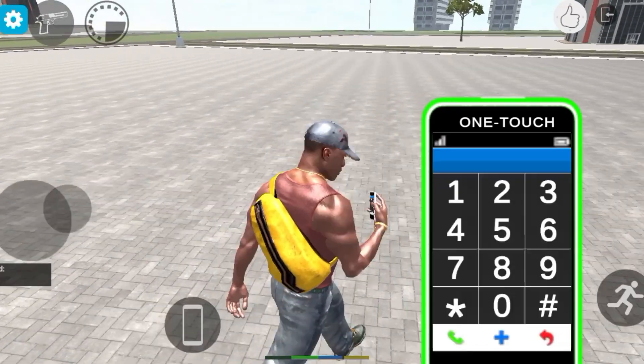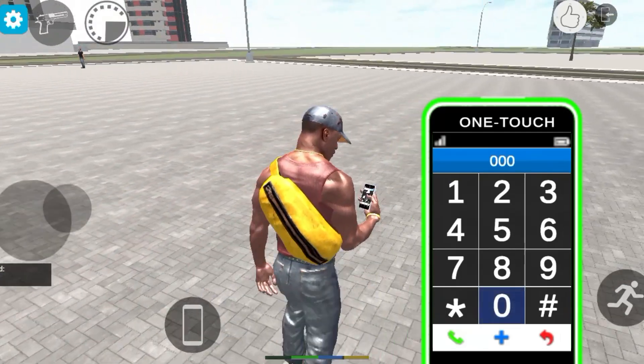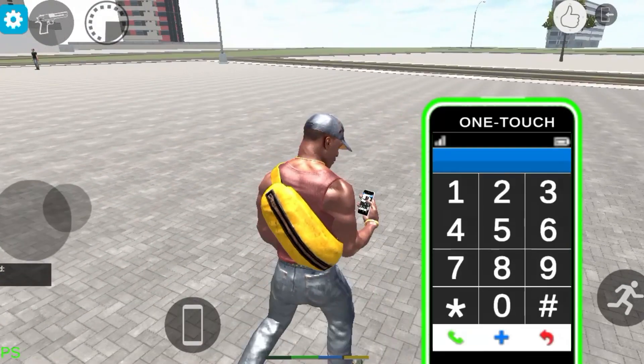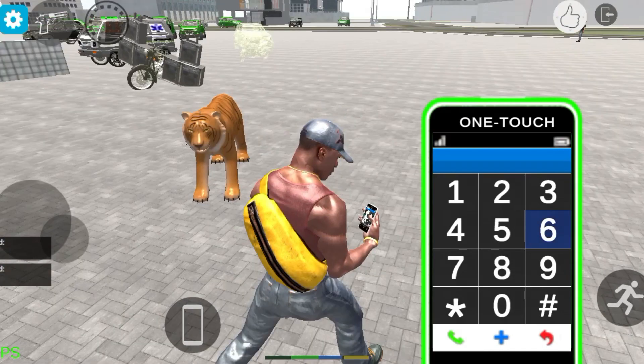Code 3232 gives you a DJ Bullet in our game, and code 350 gives you a great DJ vehicle. Guys, let me know your favorite game in the comments below. Code 407 also gives you the Tiger.